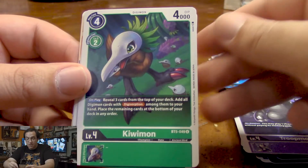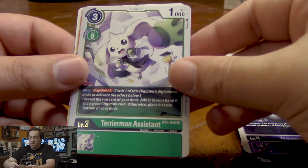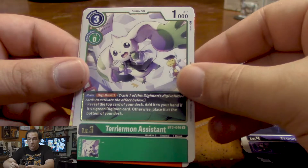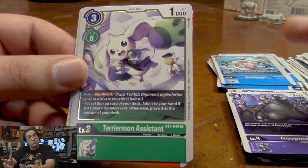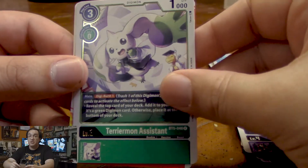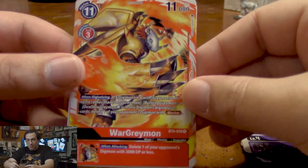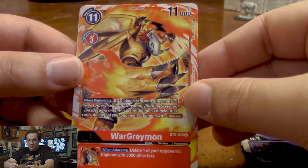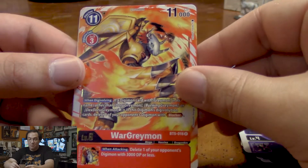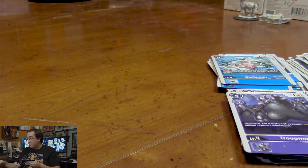We got a Kiwimon who lets us search the top three cards for a Digisorption. And for our rares, we get Terriermon Assistant, who has a Digiburst that lets us add a green Digimon card if they're the top card of our deck. Combine that with Monitamon — I know they're not the same color, but strategies are going to start happening like that. And our other rare is the super cool WarGreymon. When Digivolving, if he comes from a Greymon of any kind, he can delete an opponent's Digimon with Blocker. And then his inherited effect powers up anything that comes from him. Obviously the MetalGarurumon and WarGreymon from this booster pack are built around trying to help Omnimon.